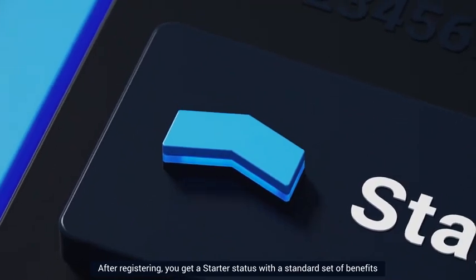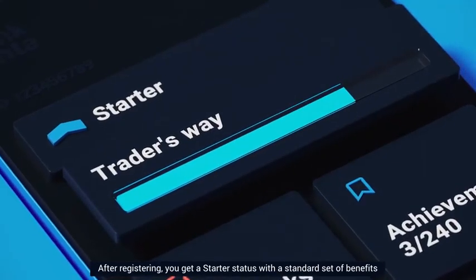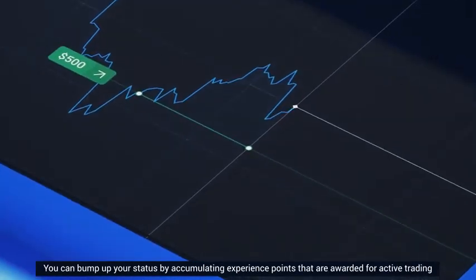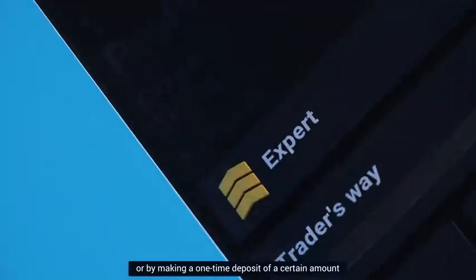Right after registering, you get a Starter status with a standard set of benefits. You can bump up your status by accumulating experience points that are awarded for active trading, or by making a one-time deposit of a certain amount.